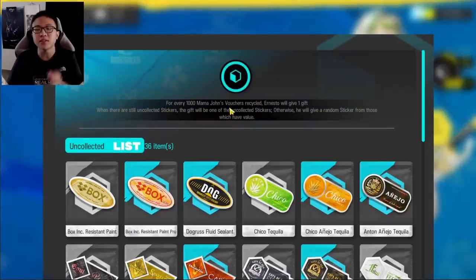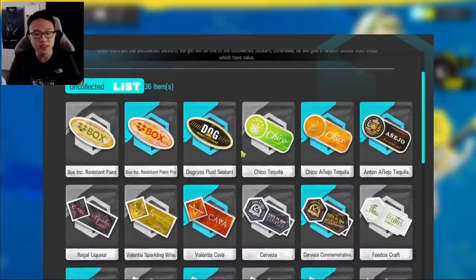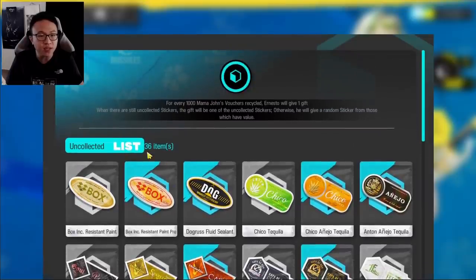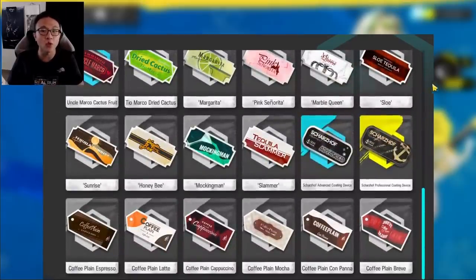When recycling stickers, you'll notice a progress bar. For every 1,000 Mama John's vouchers recycled, Ernesto will give you a gift — a sticker. When there are uncollected stickers, the gift will be one of those uncollected stickers. Otherwise, he'll give you a high-value remnant sticker. For example, I'm still missing 36 stickers, so once I collect 1,000 Mama John's vouchers, he'll give me one I don't have yet. This helps you obtain the rarest stickers.